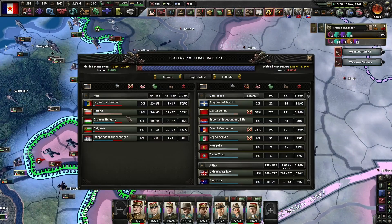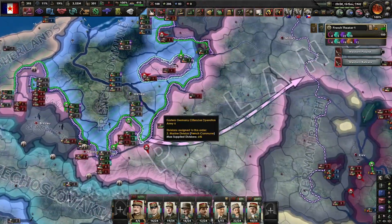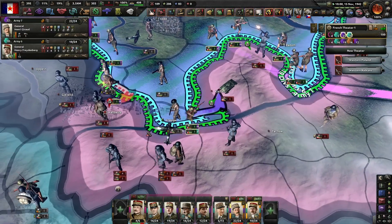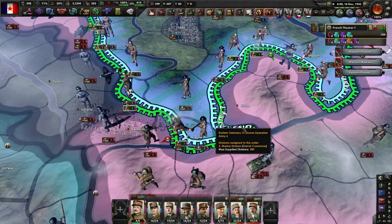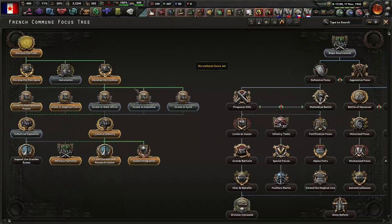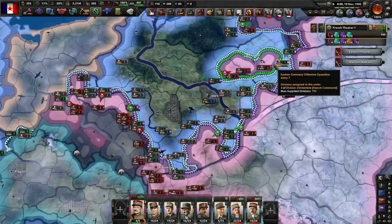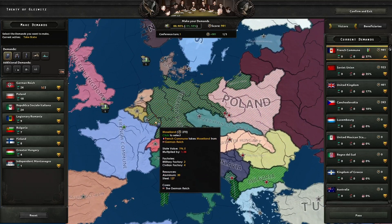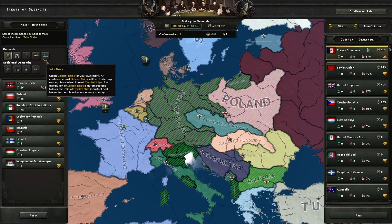Kick those Italians out of Krakow — Italy is capitulated! It's just Poland and Romania left. How do you still have your capital? When I play Poland they capitulate two seconds into the war with Germany, and now they've got 85 divisions with Germans backing them up. The war is basically over.